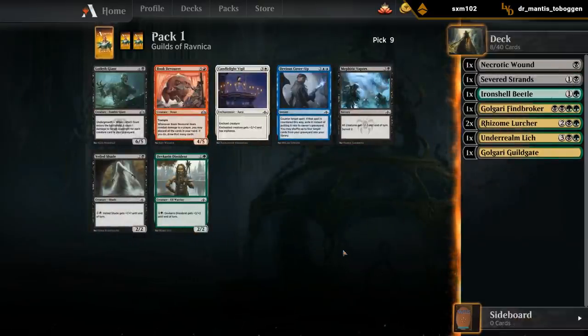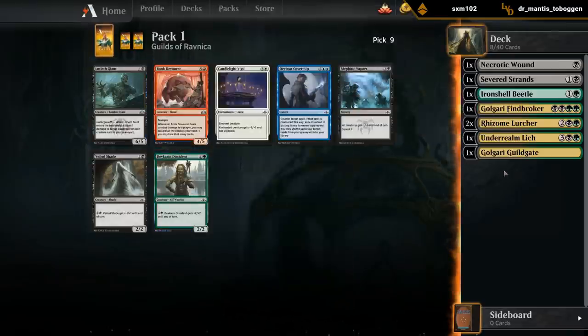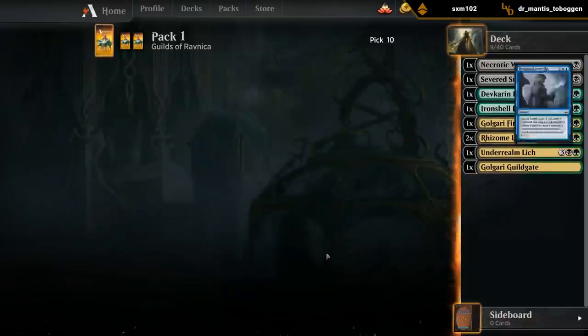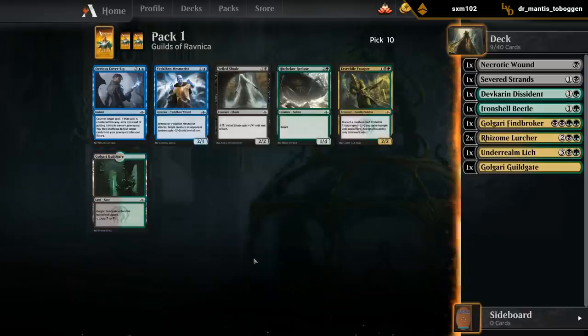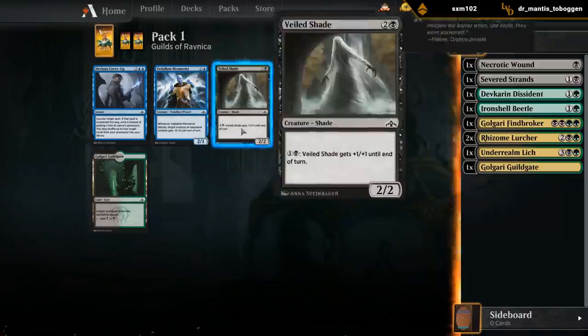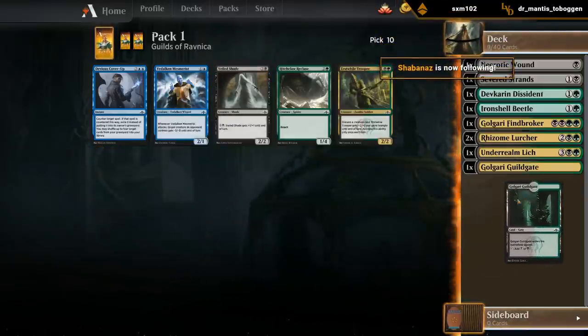We wheeled some nice cards out of the first pack. I think I'm liking Dissident more than Lotleth Giant since we already have some good late game cards - would rather just shore up the early game. Another Guildgate. Trooper is pretty bad. Recluse is kind of mediocre. Shade is fine but nothing special. We'll take our good mana fixing while we can.